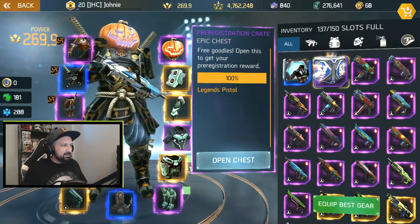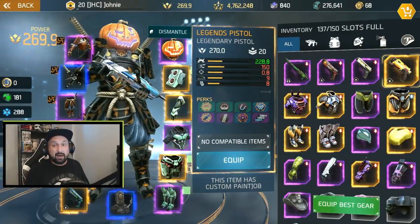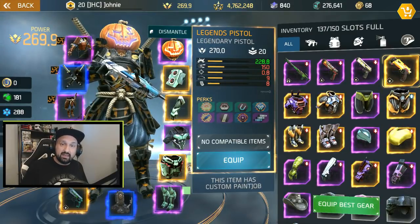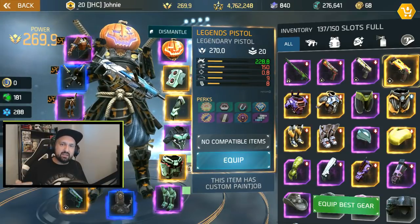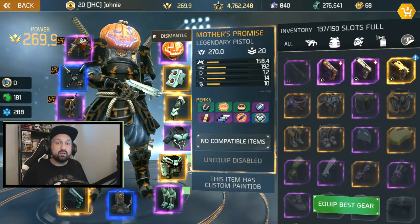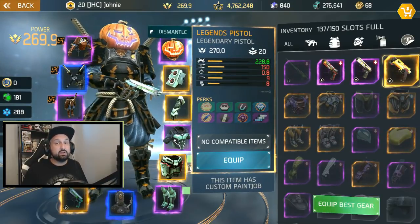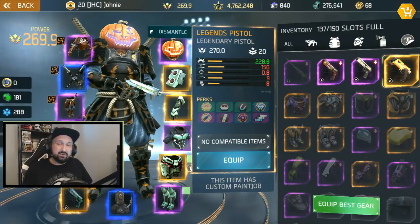Open chest — Legends pistol incoming! There you go, Legends pistol 270 power guys, it went straight to the max 270. The damage per bullet is 228.8 at max level. I have a Mother's Promise equipped right now — the number is green so it means more damage per bullet. The Mother's Promise shows 158.4 per bullet compared to 228.8, that's a lot more damage.